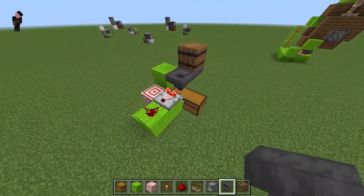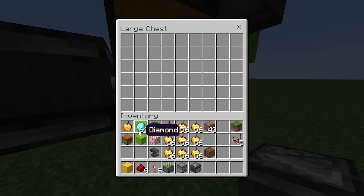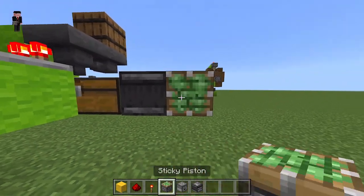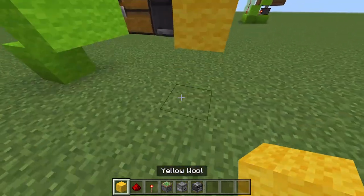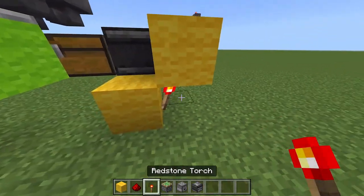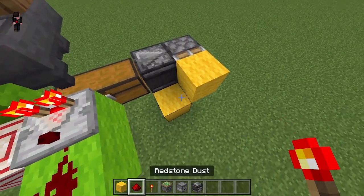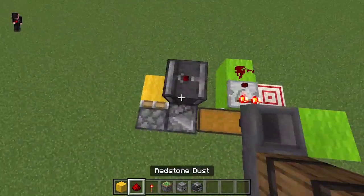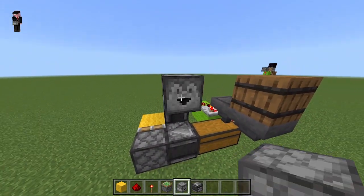So now you have one part of it done. Now for the second part of the build. You'll have an observer looking in the chest to detect when an item goes in. And you'll have a sticky piston facing this way that will get powered by the observer. You'll want a block right here, a block right by the observer. A redstone torch on the side of that that will power the block that the sticky piston is attached to. And a piece of redstone dust right here. You'll want an observer looking into that redstone dust right there. A dropper coming out like that.